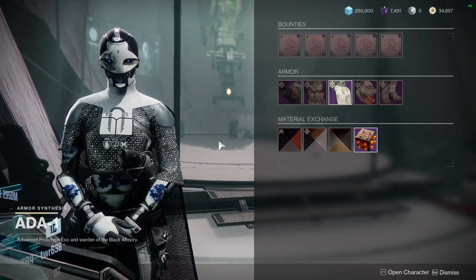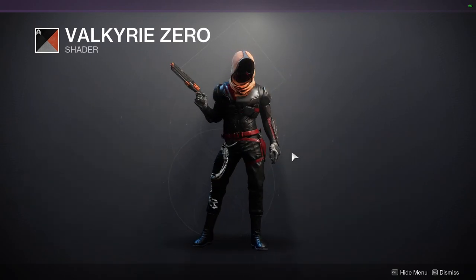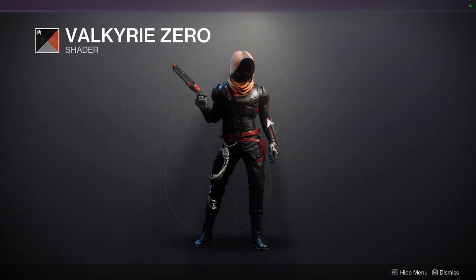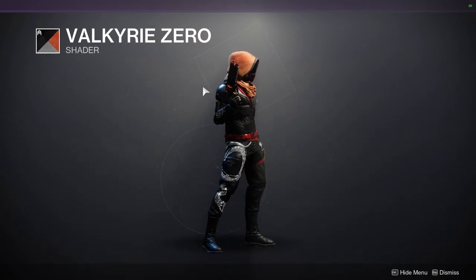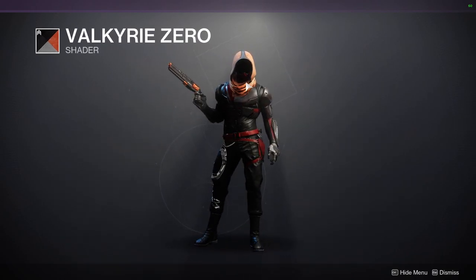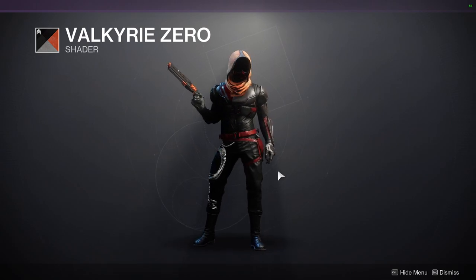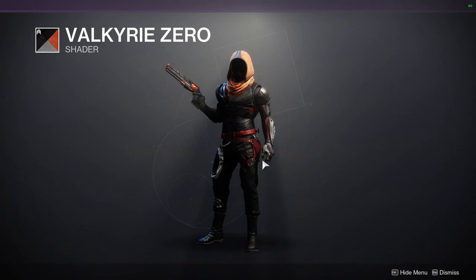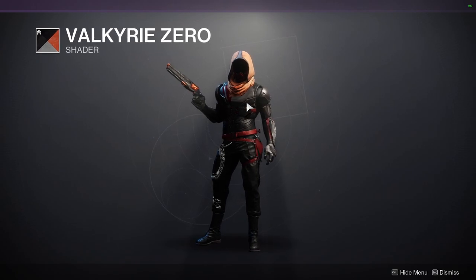Ada-1 is selling the Valkyrie Zero shader, which is pretty cool. I actually switched my armor around so you guys can notice it. A lot of the pieces I'm using are taking the off-color of Valkyrie Zero, which is the black, and as you can see all of it looks really good aside from the cloak — that's the orange you're going to notice. But that's an easy fix: just switch the shader on the cloak and you'll have an all-black-red hunter, titan, or warlock. I think this is probably one of the best black and red shaders.